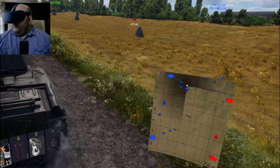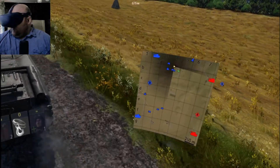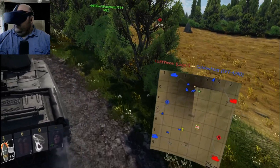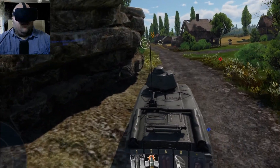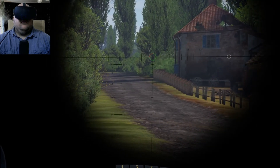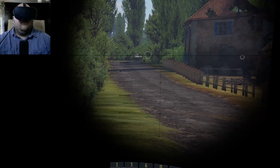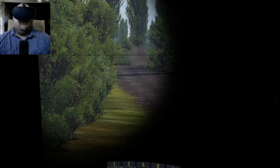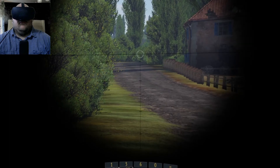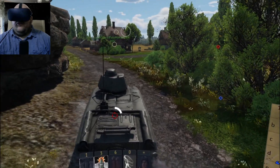Already got a light tank up there in Alpha 5. Got to watch for him — if he dies, it means he's got trouble on the northern end. Everybody's to my south, so I'm going to have to watch this spot here. I'm going to push. Uh-oh, somebody's got my number.